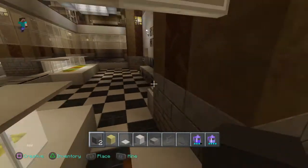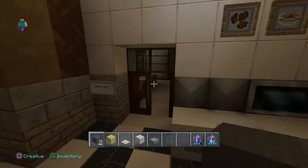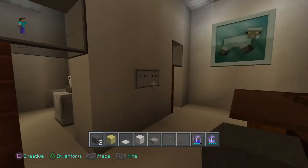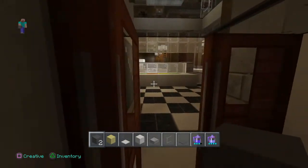We can go in behind here into the staff quarters, into the little kitchen bit, and then the tearoom with toilets. There we go — and back out.